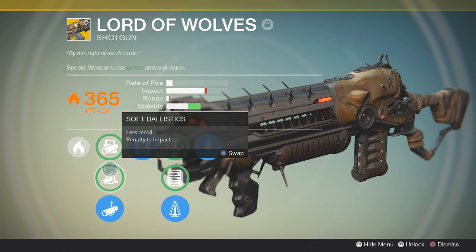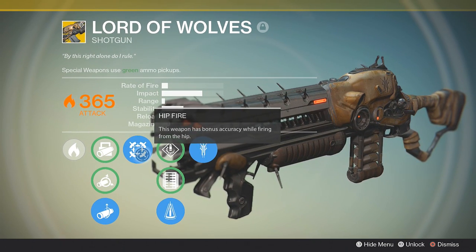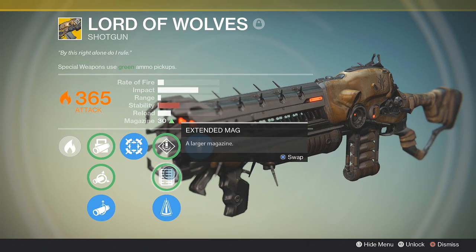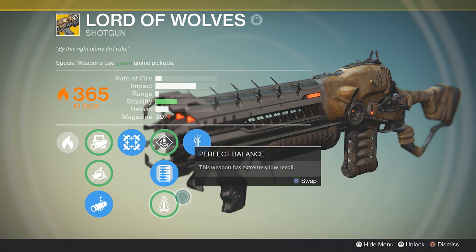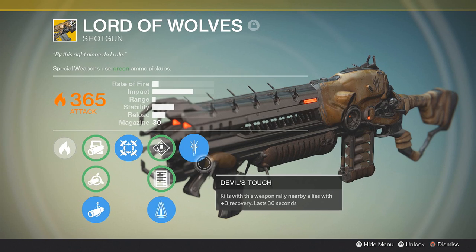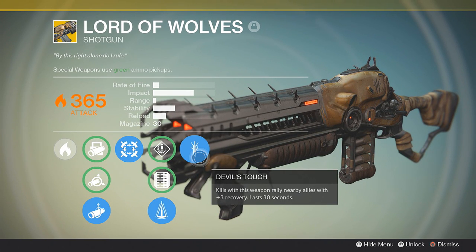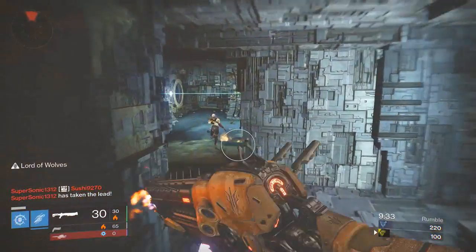For the ballistics, Linear Compensator is what you want to use as it gives max range. This weapon has bonus accuracy while firing from the hip with Hit Fire. It also has Speed Reload, Extended Mag, and Perfect Balance down the middle. You're going to want to stick with Perfect Balance because it fires bursts, so you need that stability. Devil's Touch is the last perk — kills with this weapon rally nearby allies with plus 3 recovery, lasting 30 seconds.